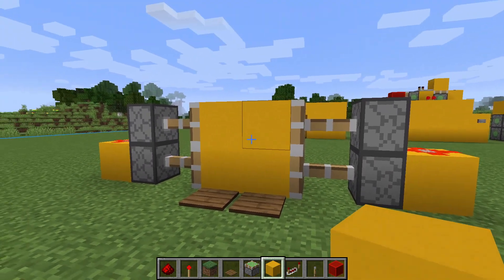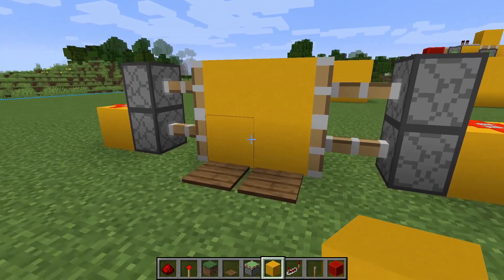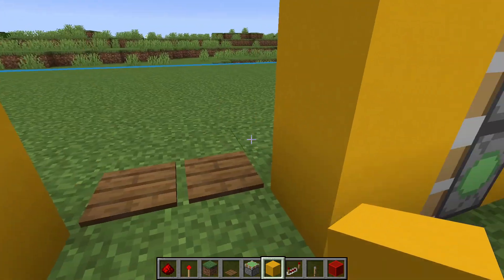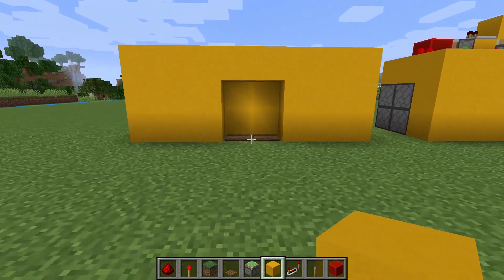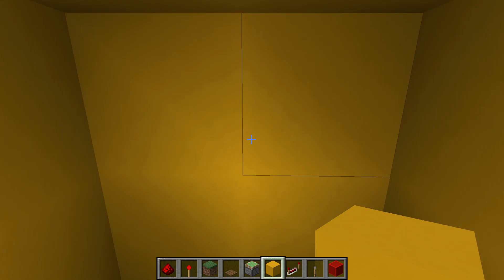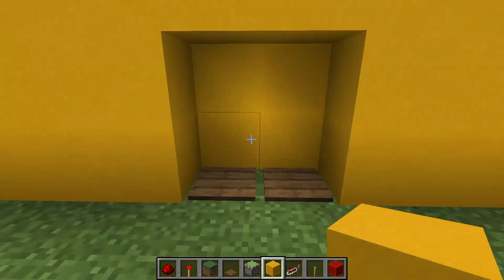That's it. Anytime you step on the pressure plates, the door will be triggered to open. You'll notice that this design isn't flush. If you were to build out the sides a little bit, you'd still see an outline of where the door is indented into the wall. But it's still an effective door for as simple as it is to make.